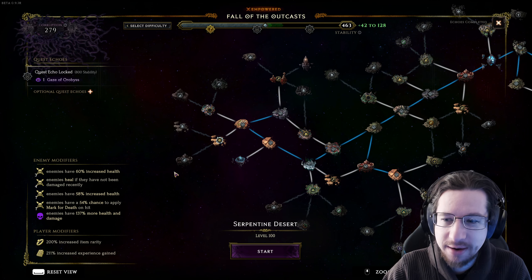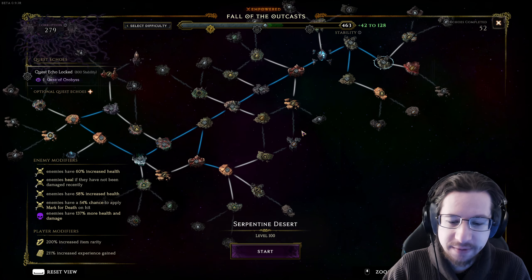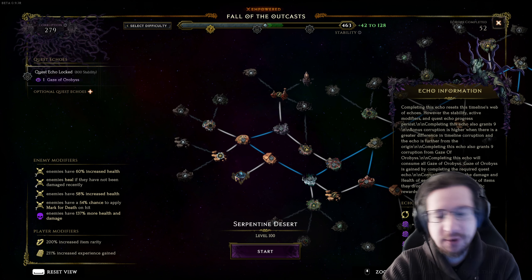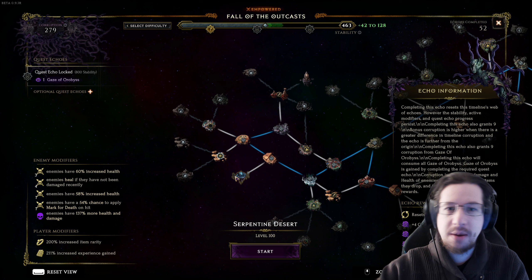These are my active modifiers, and as I complete echoes, I will gain stability. Fill up a bar, challenge the boss, then use the Gaze of Orbis to fight the Shade of Orbis — who's right here — to increase my corruption. It creates bonus corruption for every Gaze, i.e. every boss. Use that to continue advancing and farming better loot. This is most of Last Epoch's endgame loot, as players will spend a lot of time pushing corruption.